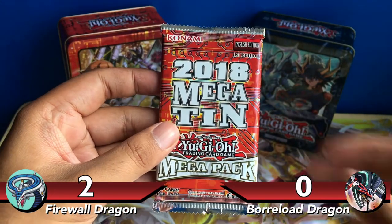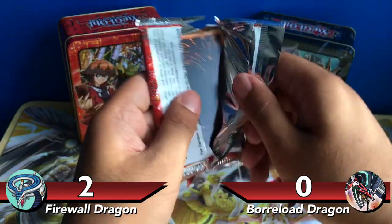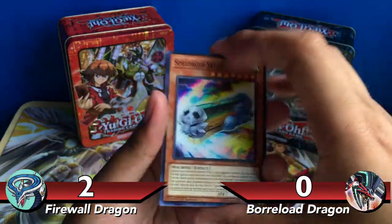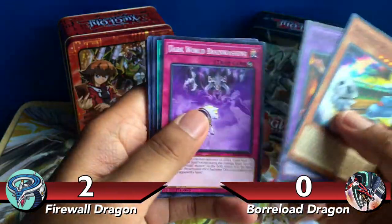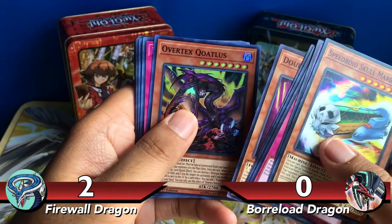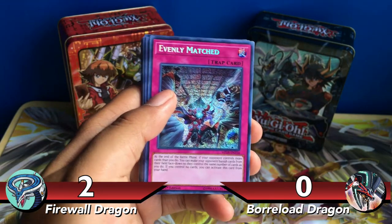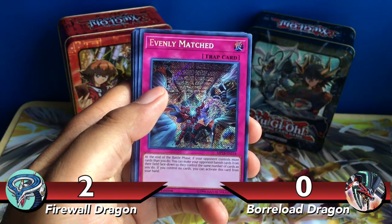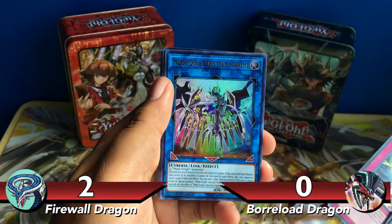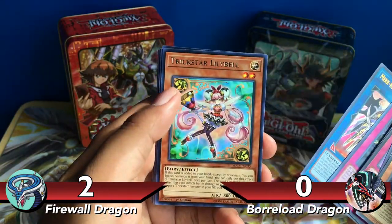Now down to our last pack. Can we pull a Borrelo Dragon at the last minute? Speed Royce Skull Marbles and we're ending with Super Rare Overtax Quatlus. No Borrelo Dragon, but I pulled two Firewall Dragons and two Evenly Matched — that is amazing! Also got the Ultra Rare Mech Knight Monster, Spectrum Supreme, and Rare Lily Bell.